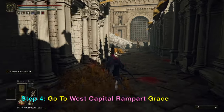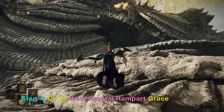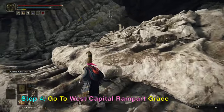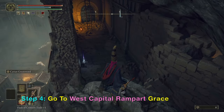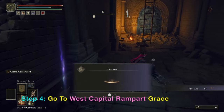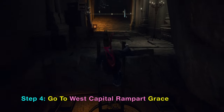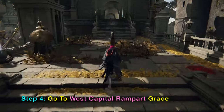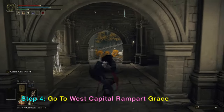Now we want to go to West Capitol Rampart Grace. You gotta be careful of this guy — you can dodge back and forth so he can't shoot at you. The grace is very close to the left here.